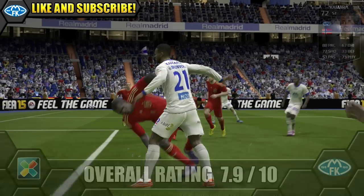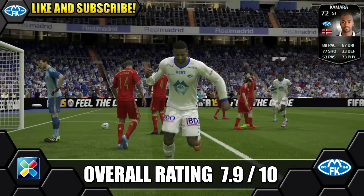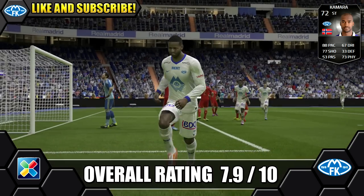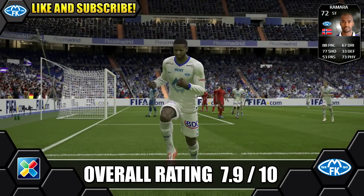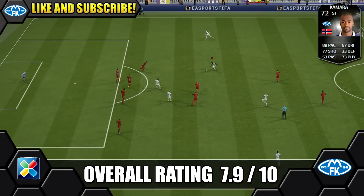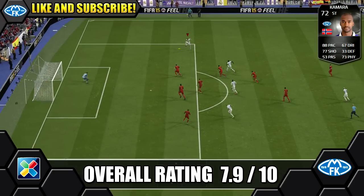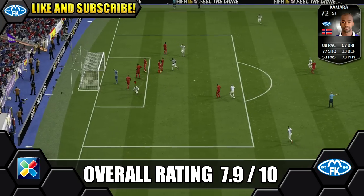So overall, we're giving Inform Camera a 7.9 out of 10. He does have a couple of drawbacks — those medium-medium work rates and his 2-star skills — but he still makes a brilliant silver striker. He does have the main attributes most people look for in a striker: the pace and the finishing. And he isn't too bad in the air either, with 80 jumping so he can get up to win those headers.